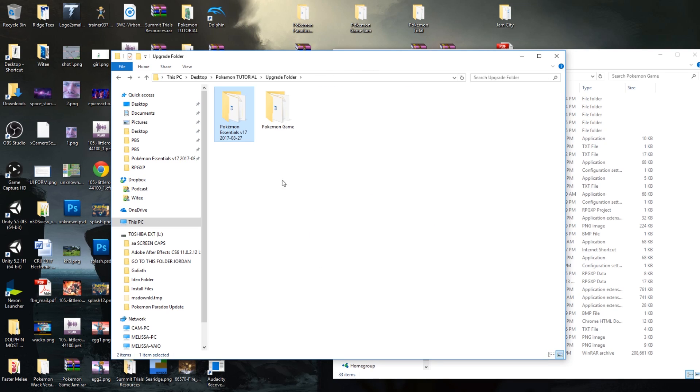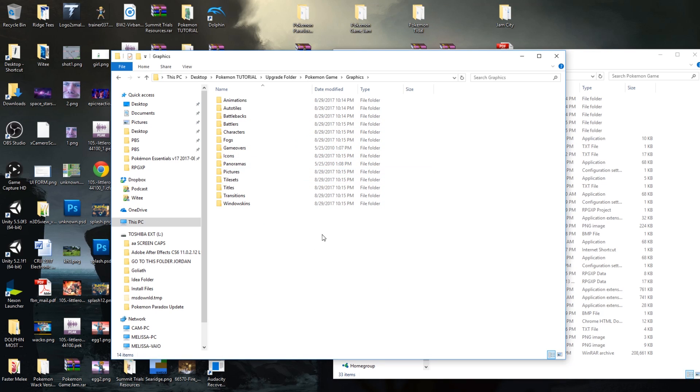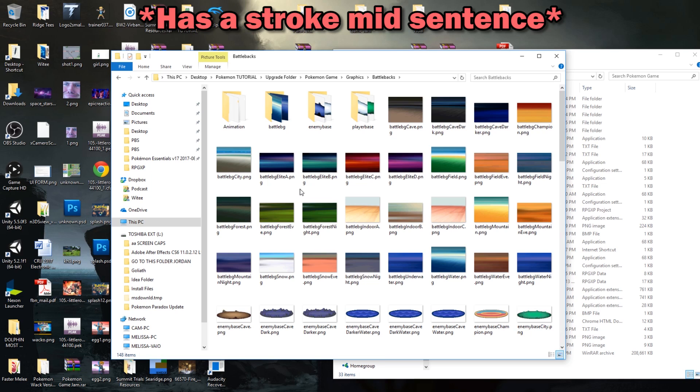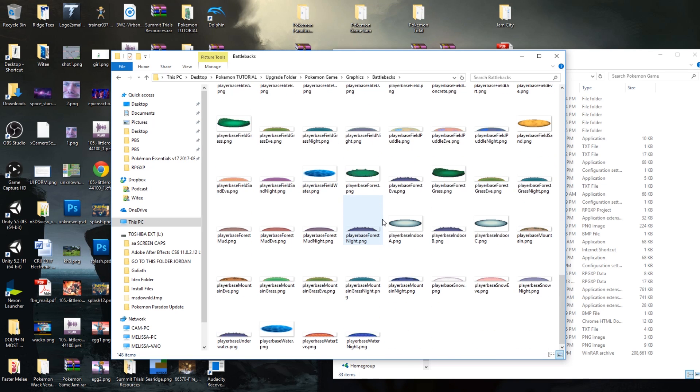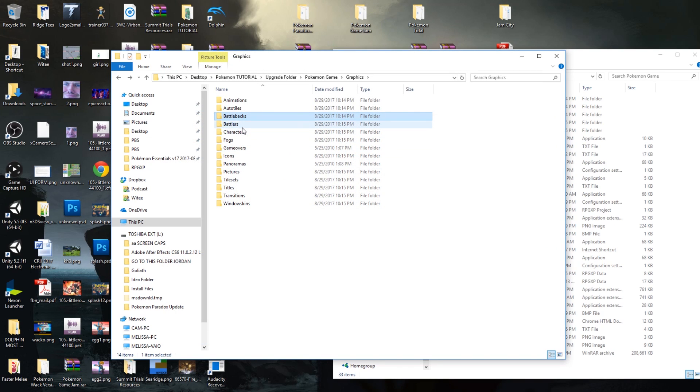What we need to do is take some files from our game and drop them into this, and keep doing that until this turns into our game. The very first thing is to go into our graphics. Our game has a lot of graphics, and there are some we want to copy over and some we don't. For example, in my game I'm using Elite Battle System, meaning I have a lot of the Elite Battle System battle backs. Some of them don't look as good when you try to run them — the sizing and formatting will be a little off. So let's avoid copying over the battle backs folder.